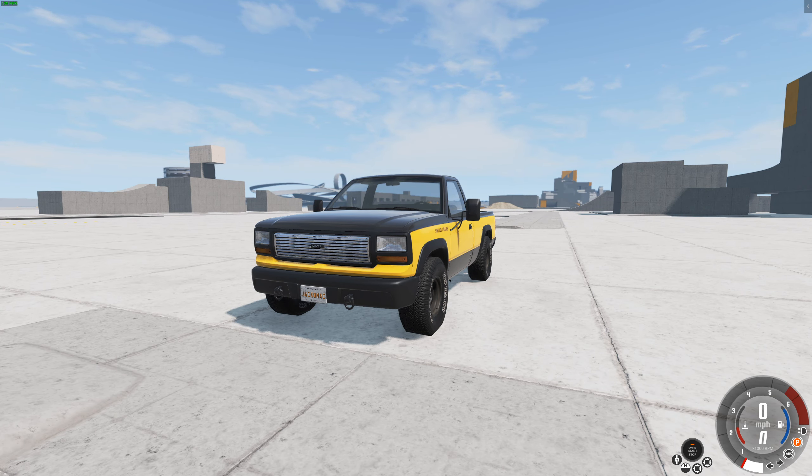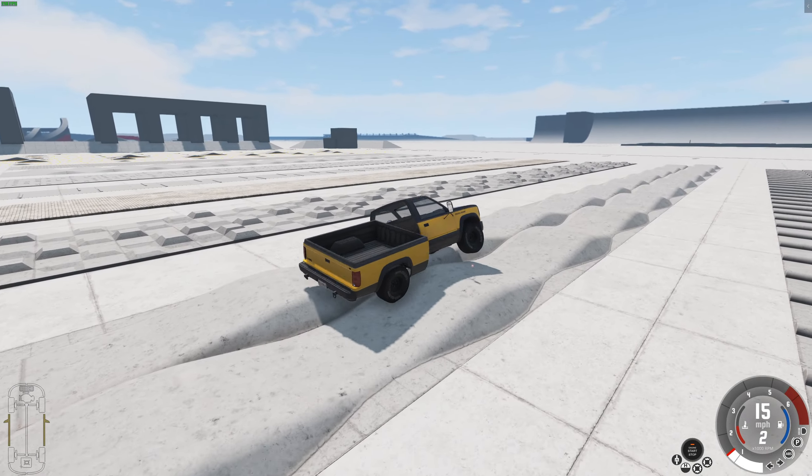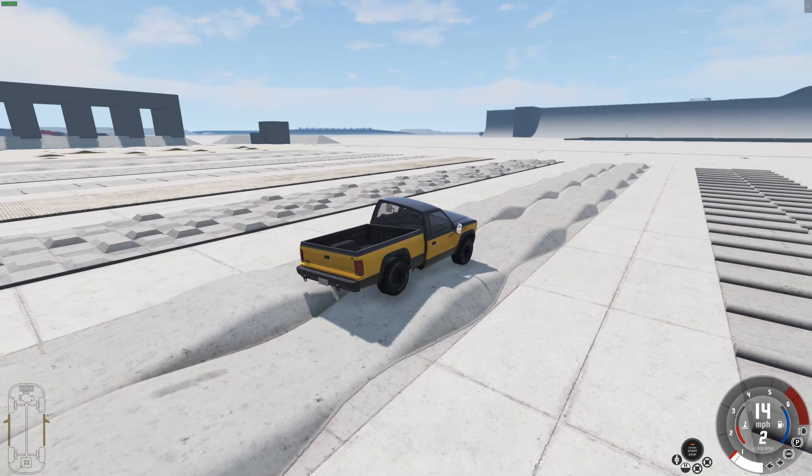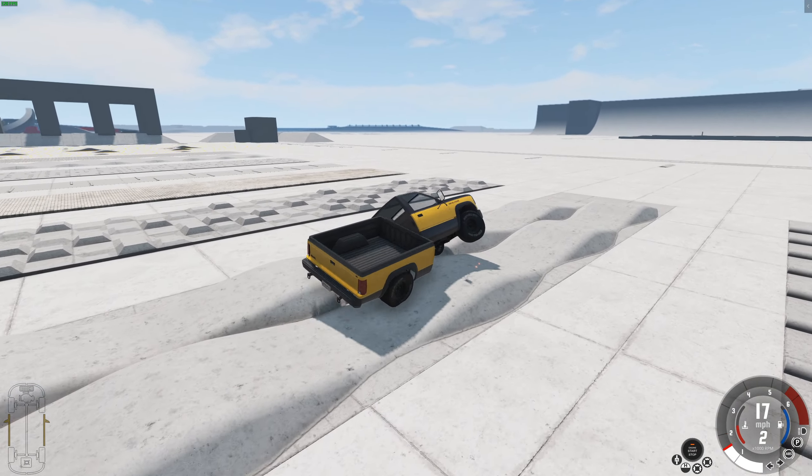You can go over these bumps at some really high speeds — ready? — and the wheels will stay on the ground pretty much at all times. Look at this. That is really, really crazy.